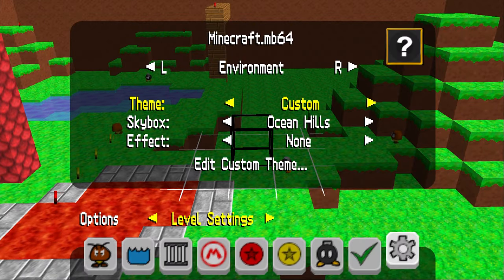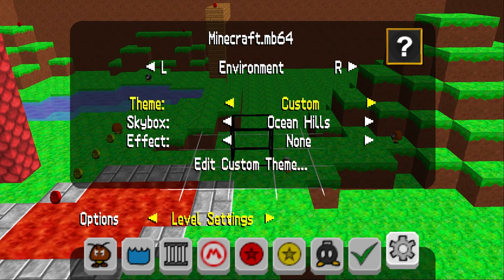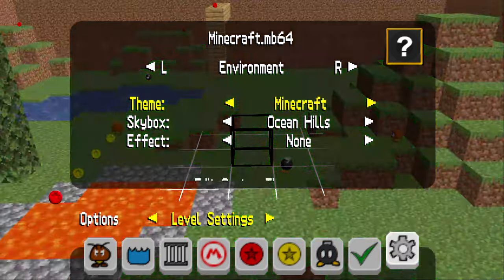If you do it correctly, a sound effect will play, which means that the Minecraft theme was successfully unlocked — as you can see by moving to the left in the themes list right here.